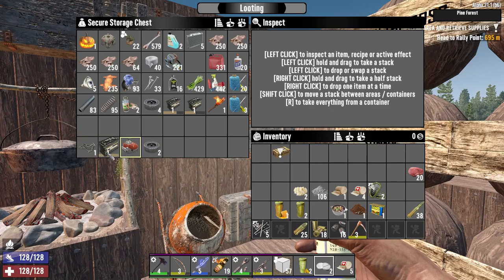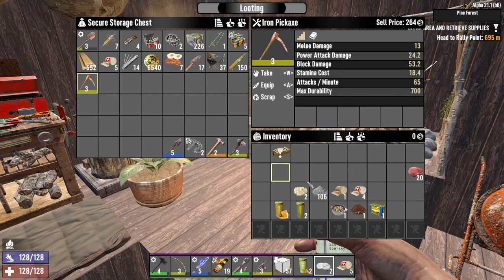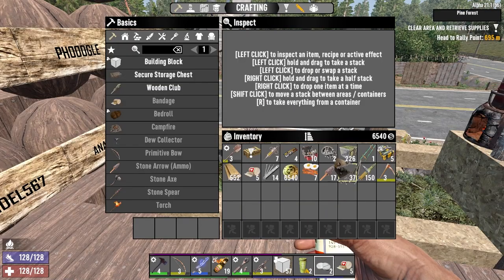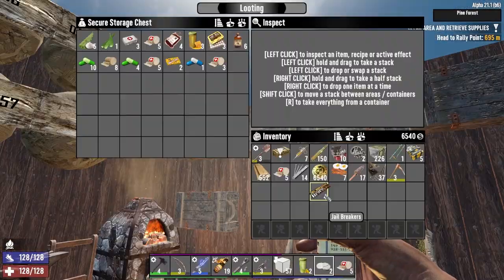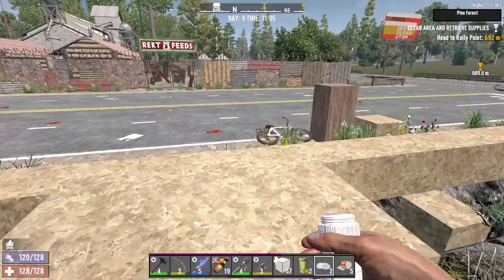We've got our motorcycle there, we just need the handlebars — hopefully one of the traders will have that. A pickaxe is also nice, we might as well take that. We don't need the jailbreakers actually, because we're currently using the time chargers, so that should be fine. Chucking them away gives us an extra slot — let's go check out this checkpoint.